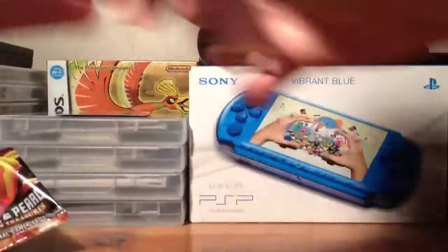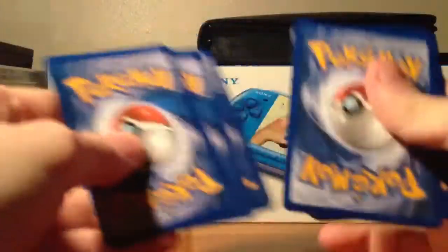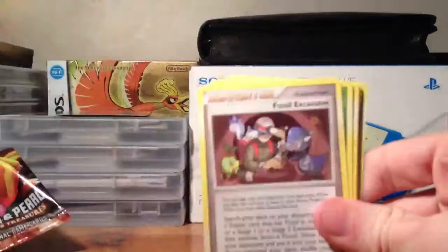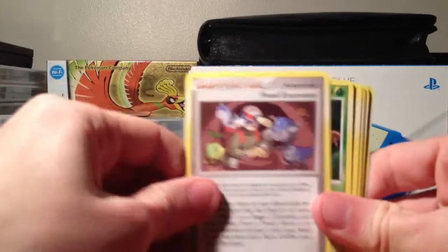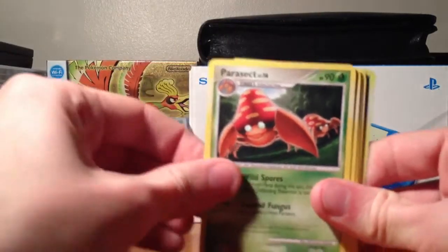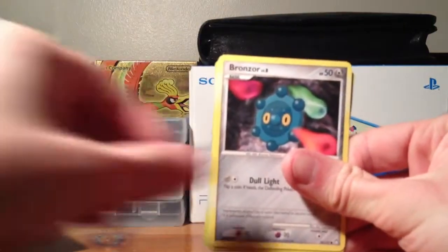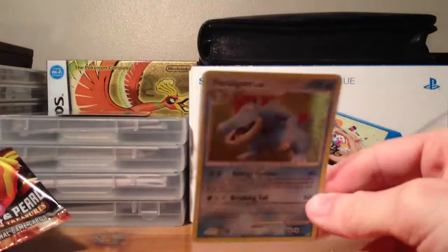Toxicroak. Not an awful lot of luck so far — so perhaps they have been tampered with, which is a shame. Pupitar, Fossil Excavator, Parasect, Aipom, Paras, Spheal, Surskit, Bronzor, Uxie Reverse, and a Feraligatr Holo. That's pretty nice, actually — I do like that.